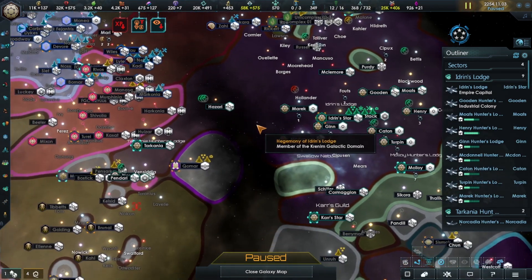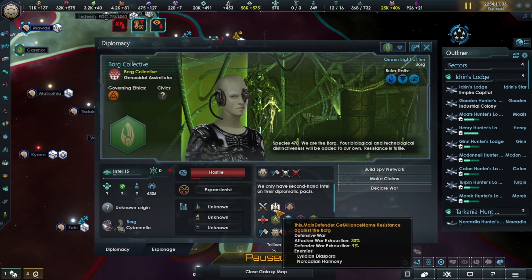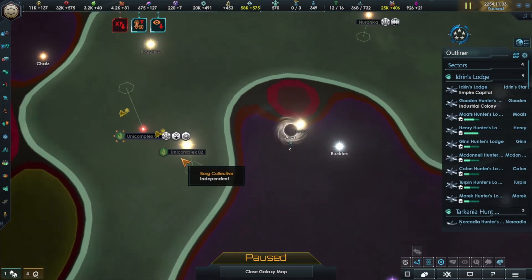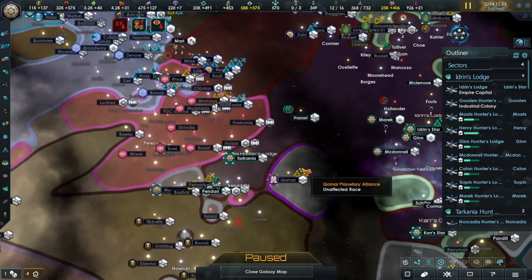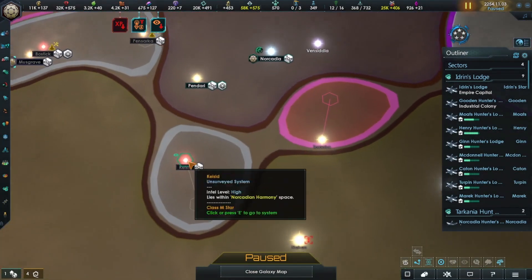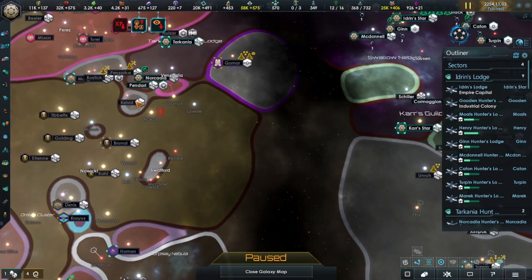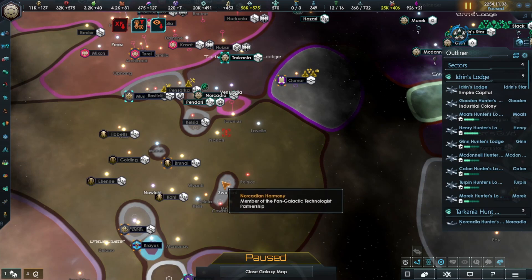We're going to continue expanding. We still have some time before we can declare war on the Borg. I'd like to take the rest of the territories that don't have Starbases. But I'd also like to attack the Brunali, because the remaining Narcadian systems have Starbases. So let's take the Brunali ones and wind our way around.